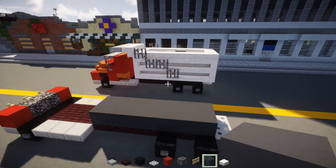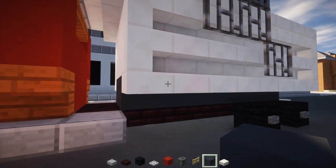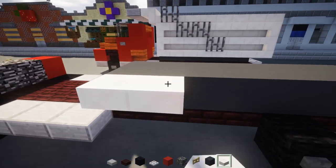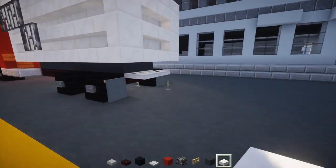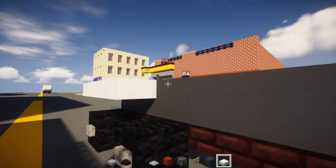This is the base of the part that dumps out. To make that, take a quartz slab and add an upper slab to the side of this gray concrete all the way to the back where it lines up with the iron trapdoor. You can actually go four blocks wide and wrap it around.